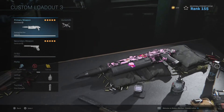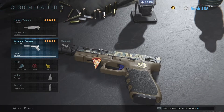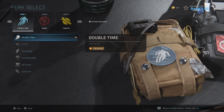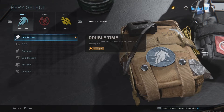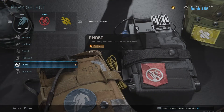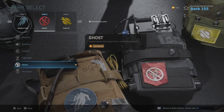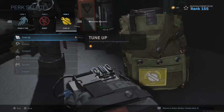The loadout I'm going to be using is the Bison and the pistol X16. There are a few perks — Double Time is very important in Hardcore because you've got to get around the map quickly and get to positions where there are more people. Ghost helps you stay off UAVs, heartbeat sensors, and the radar drone so you don't get picked up by many people and you can stay on your streak — stay on that three-piece to get that quad feed.